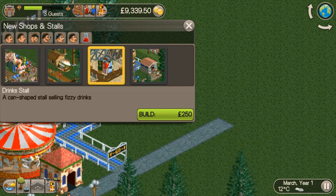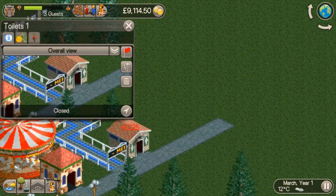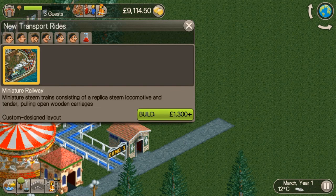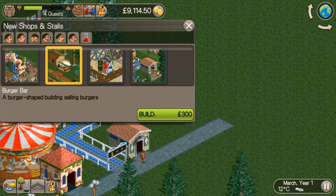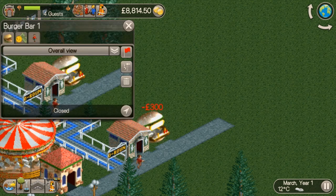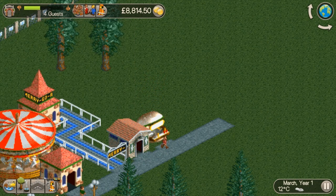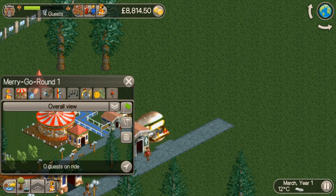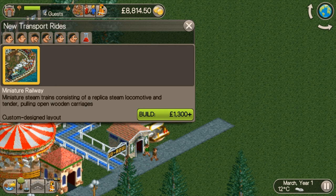Let's just get a junior coaster. We could go for one of the pre-built ones, but I want to build a custom one. So you just flip it around, work out how you want to do it. Let's zoom out a bit and we'll put the start there. Literally it's just as normal as you would do in RCT.